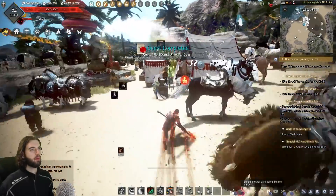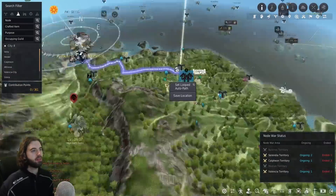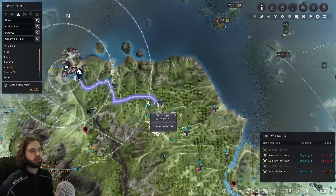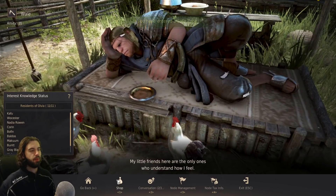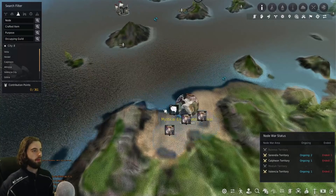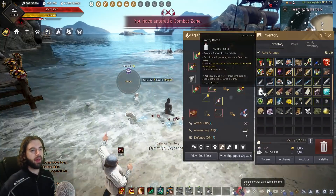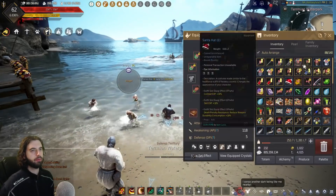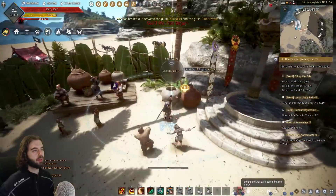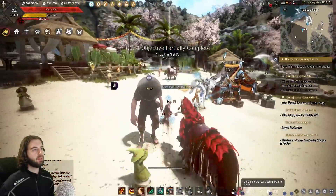Turn around and there's another NPC — accept this quest from the villager. For this one, you're going to need some empty bottles, which means you'll have to head up to Whale Farm in the city of Olvia. Ride up to the material vendor and buy water bottles — enough for the next two weeks because you'll need a bunch, so grab about 100. Then ride back down to the festival area and fill those bottles with seawater by clicking the bottle in your inventory while standing in the water. Once you have the water, go to the first pot, then the second pot, then the third pot, and return to the starting NPC to complete the quest.